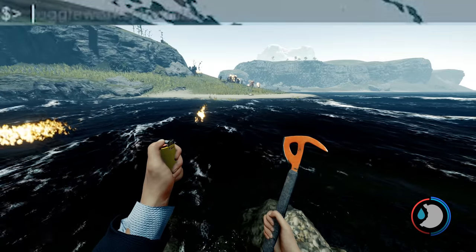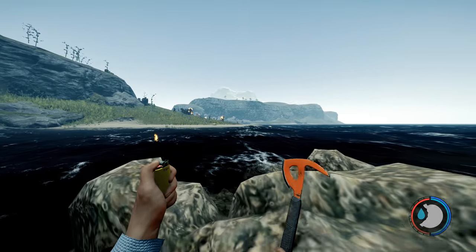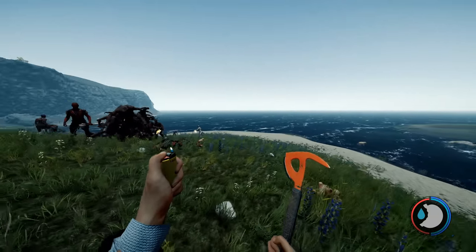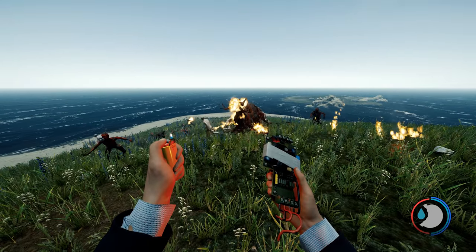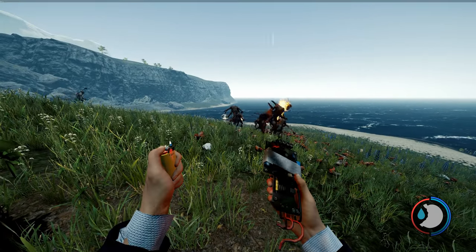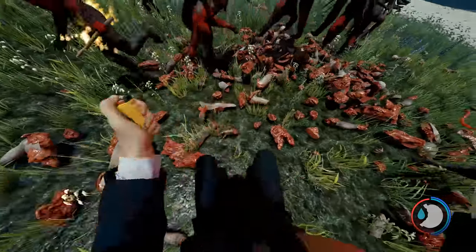If you turn 'aster off' — which is pathfinding — you'll notice they've got no pathfinding, meaning they'll do stupid things. The most entertaining is that they'll run into cliffs or come after you in the water. With aster off they're all clumped together. Turn 'aster on' because otherwise they're just too stupid — though they're still running around in circles.